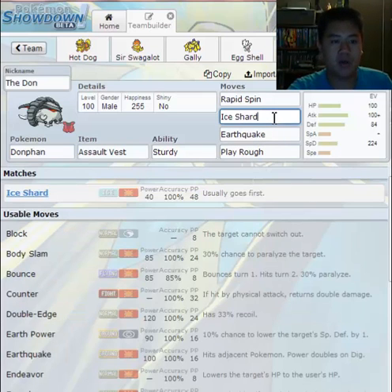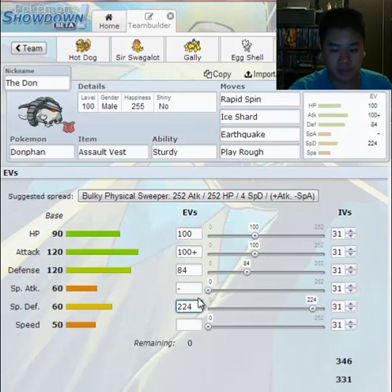However, we have Ice Shard. If you look at the description, it says it usually goes first — meaning it has higher priority than normal attacks. Ice Shard is at a +1 priority, as are many moves in the same category. If two Donphans used Ice Shard, since they're in the same tier of priority, the faster one goes first. If they both have the same speed, it's a 50/50 chance.